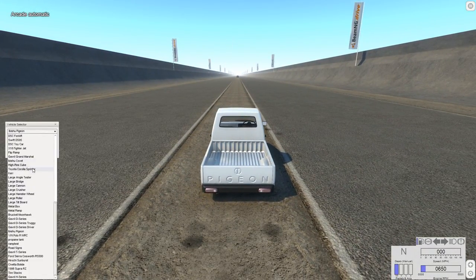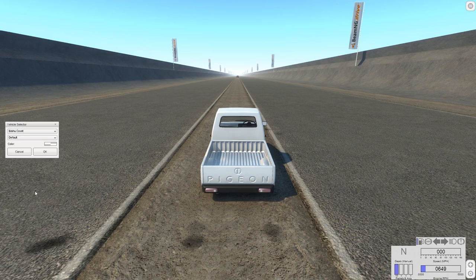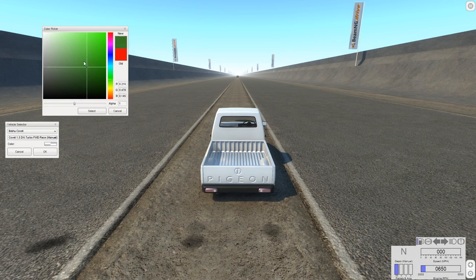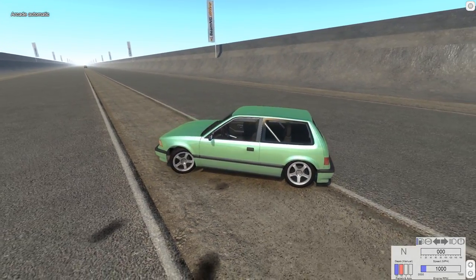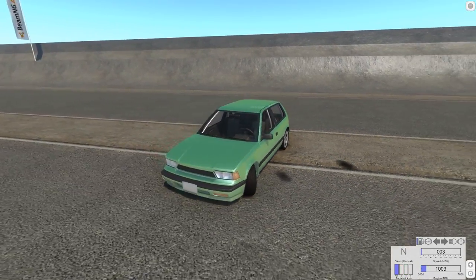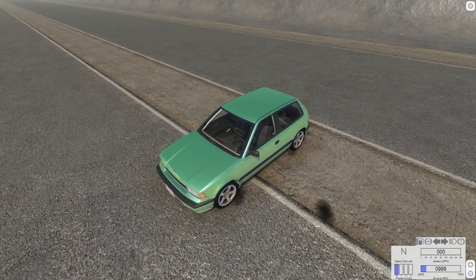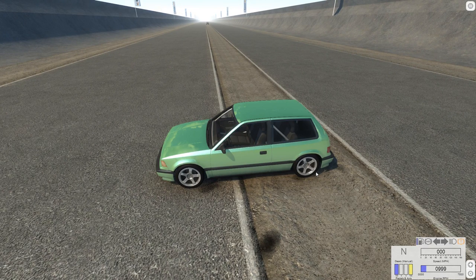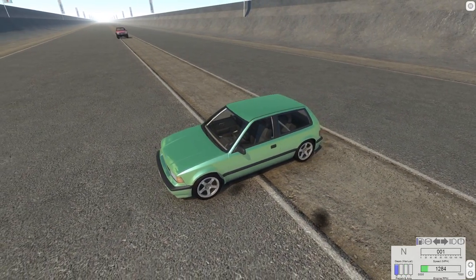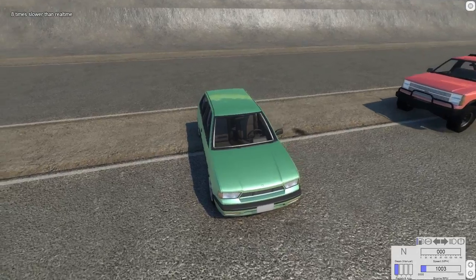Alright, let's go ahead and do the other Ibishu — the one that's not the Pigeon, the Covet, if I can find it. There it is. This would have been a good car to use the new fancy vehicle selector for, but I didn't think about it until right now, so it's too late. We'll use a kind of unusual darkish green — there we go. I like those colors from when the game first came out — each car kind of had its own color thing. So we're going to go and put this not quite in the center — like this part's back more than this part — so hopefully they'll hit me there. Maybe I should just inch myself forward right before they hit me.